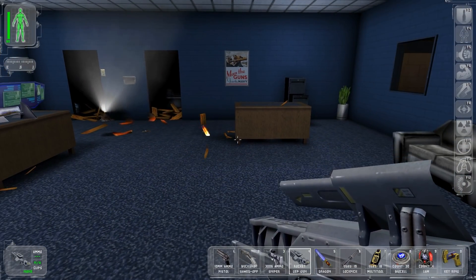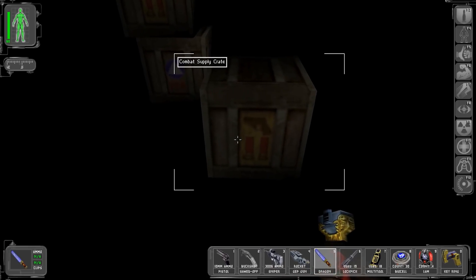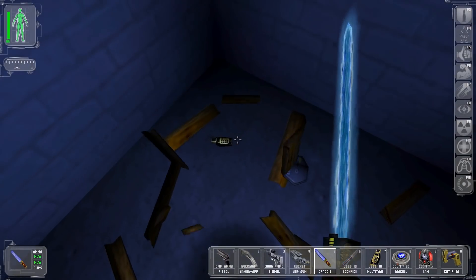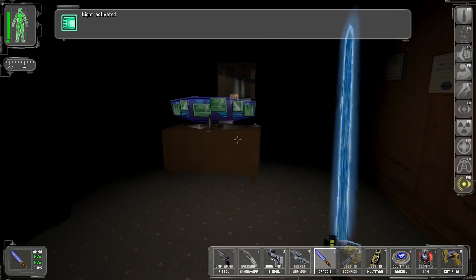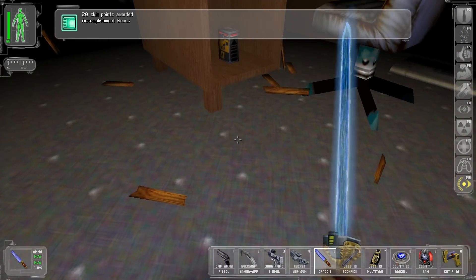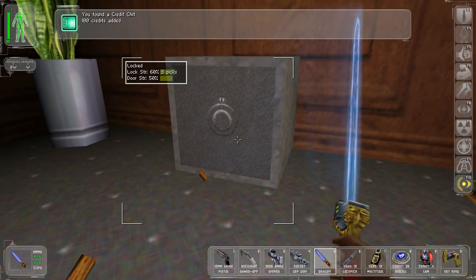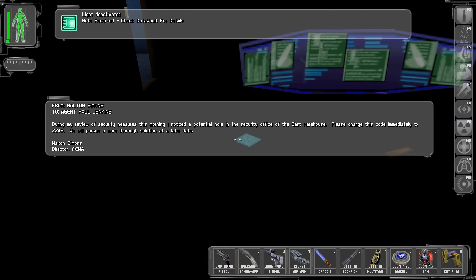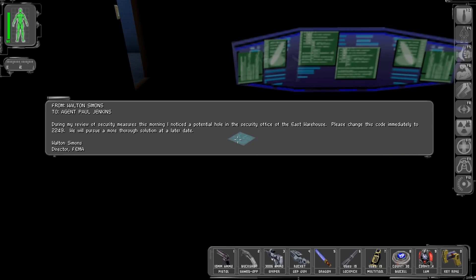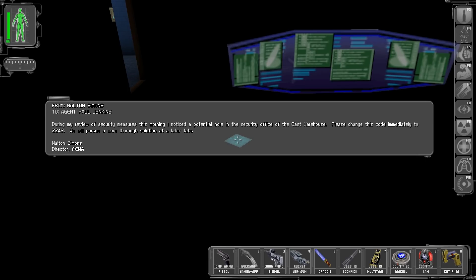Watch out, Ben. Good, you were unharmed. Now let's look at all the goodies here - 10-millimeter ammo, a multi-tool, and a small amount of ammunition, as well as ballistic armor. In here we have 20 skill points, a weapon mod, and a key - weapon storage closet. And even more money, as well as a safe. The safe might have something good in it. From Walton Simons to Paul Jenkins: during my review of security measures this morning, I noticed a potential hole in the security office of the East Warehouse. Please change this code immediately to 2249.